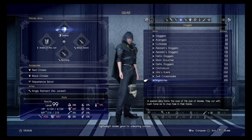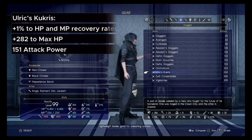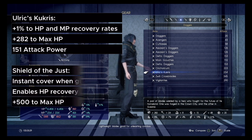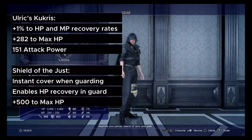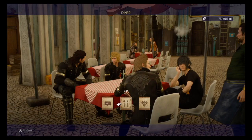For the weapon setup, there were a couple that had HP regen but they weren't very good. The ideal setup is to use the Ulrich's Kukris and the Shield of the Just. These provide a lot more buffs to everything, and the Shield of the Just gives you instant cover, which connects all the dots for this build.